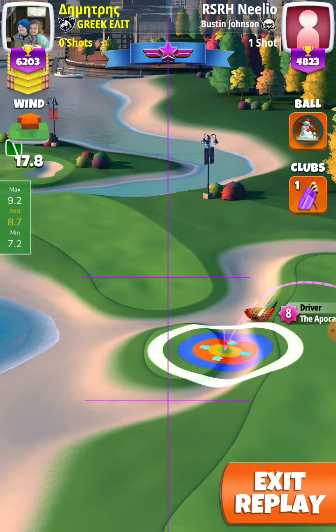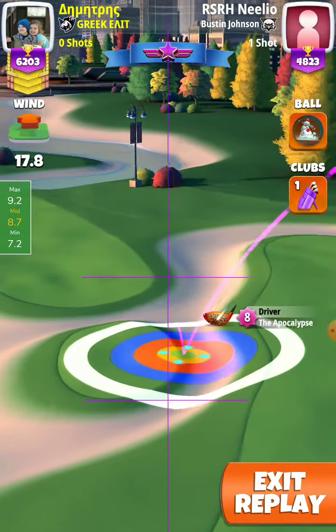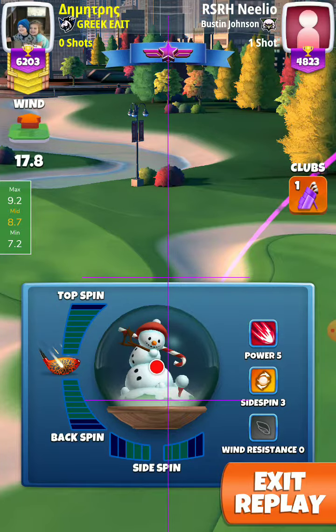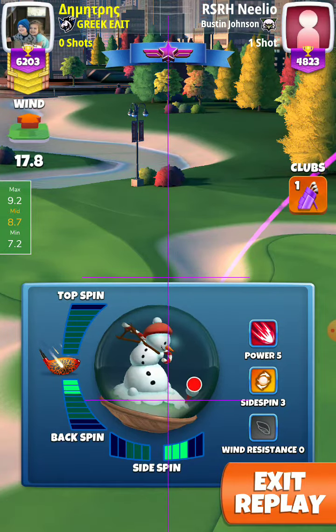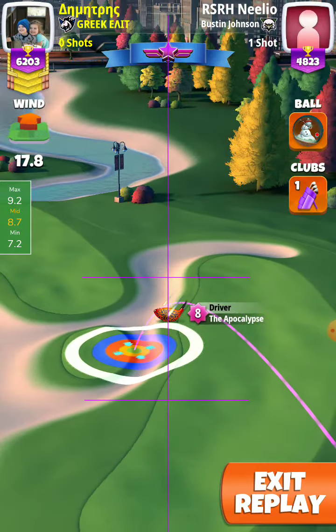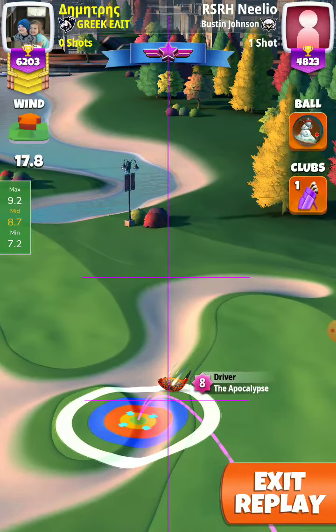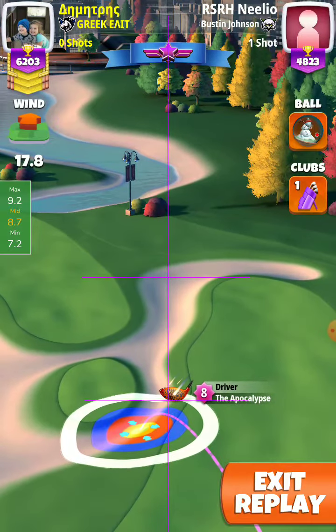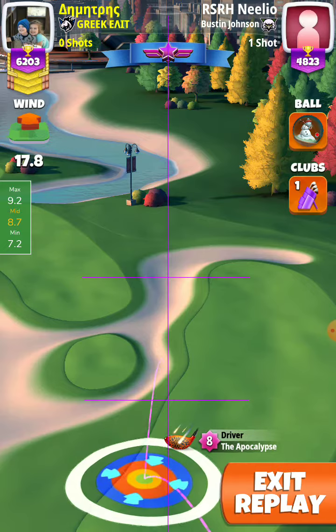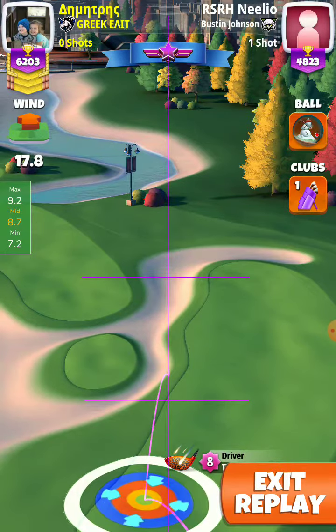He starts with the target in the fringe, the right rough of the small fairway. He uses 2.8 backspin and 3 right spin. He adjusts plus 10% at max and pushes up to the plus 20 yard mark.